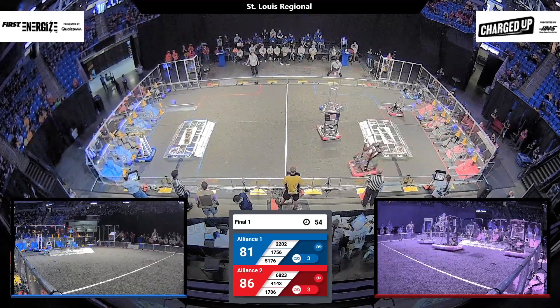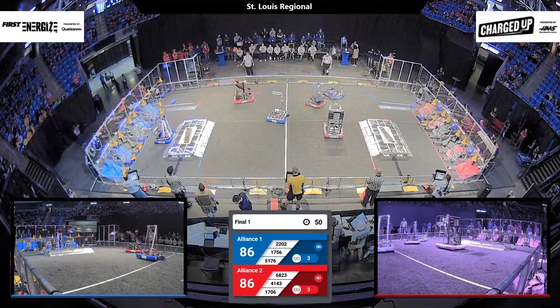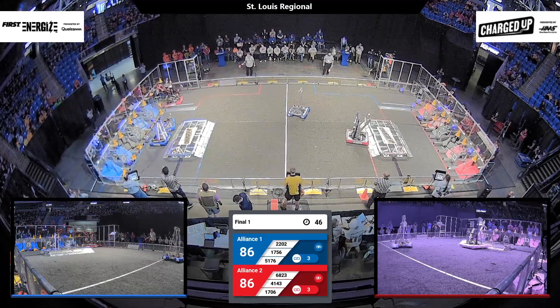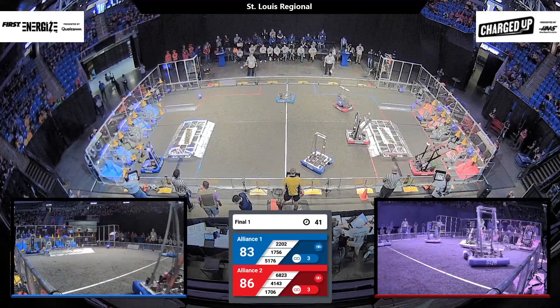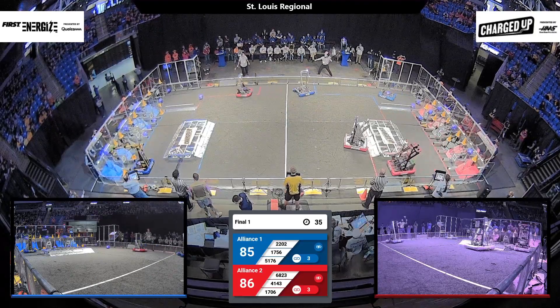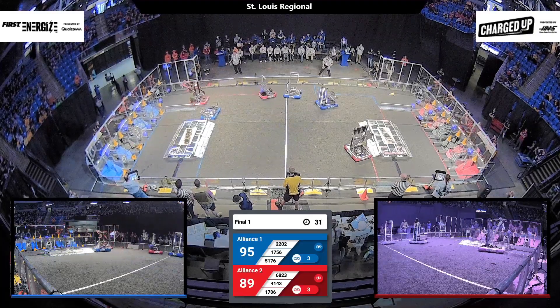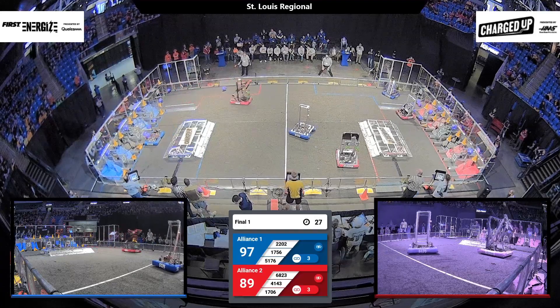In the middle, 68-23 is driving defense, trying to prevent those blue bots from going forward. 5176 had crashed into 4153 there. 4143 gets out of the way of 5176's defense and goes to drop off a cone. 1706 is blocked by 1576 as they're heading over to grab another piece from their substation, but finds their way on the second attempt.